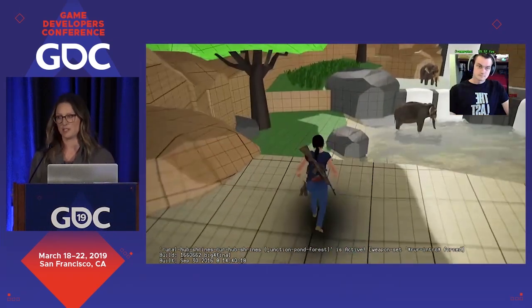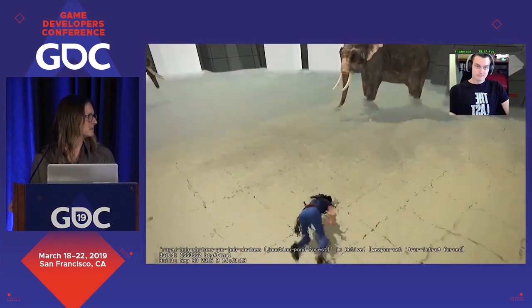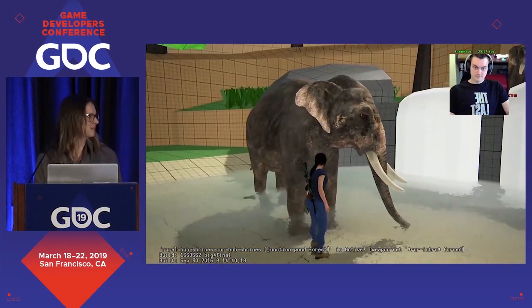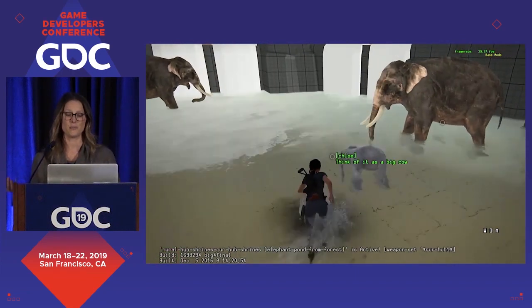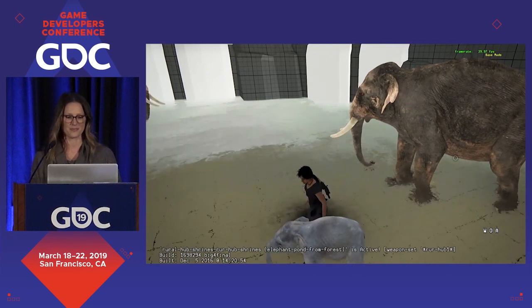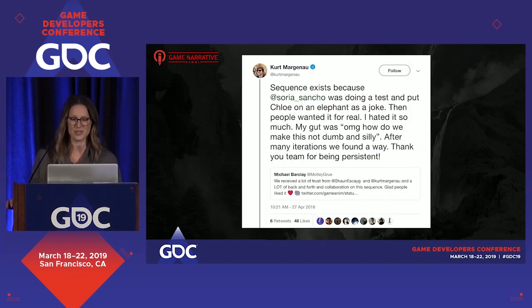So design afforded players a chance to observe the elephants up close. Once the player was allowed to get near the elephants, they wanted to pet them and feed them and ride them. So while we began exploring this idea, we lost our sense of being grounded. Elephants are not docile — most people who approach a herd of elephants, let alone try to pet their calf, wouldn't come out alive. Our game director Kurt Marganau tweeted: 'This sequence exists because Almadena Soria was doing a test and put Chloe on an elephant as a joke. Then people wanted it for real. I hated it so much — my gut was, how do we make this not dumb and silly? After many iterations, we found a way.'